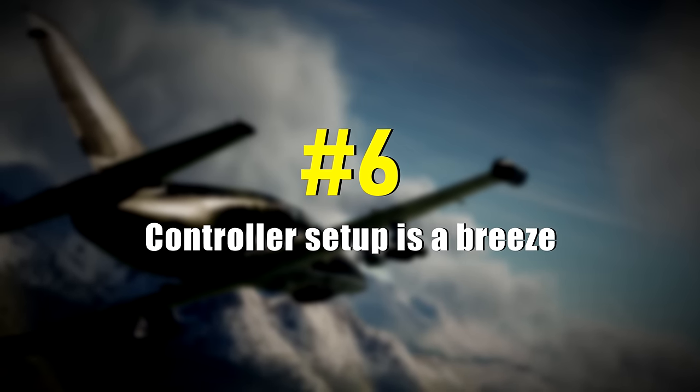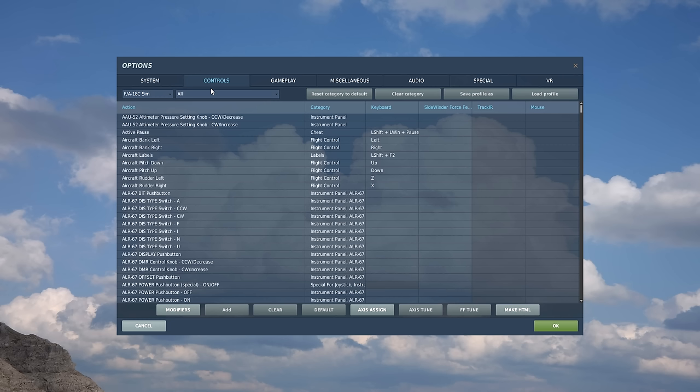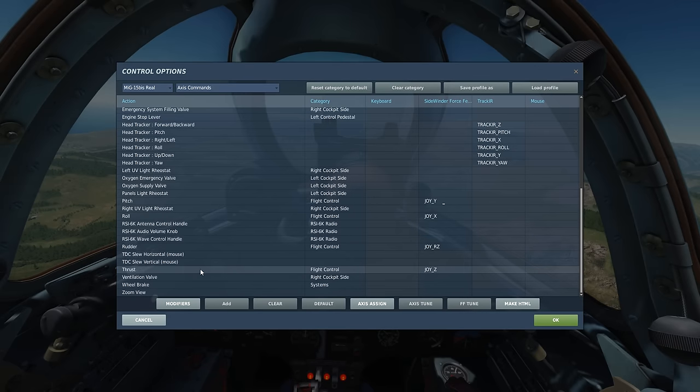Number 6: Controller setup is a breeze. You can easily set up your controls from the Options Menu Controls tab or in-game. Each aircraft has its own customized and configurable key bindings for access and inputs.